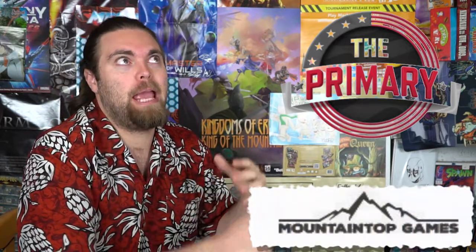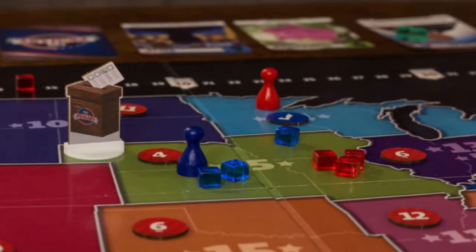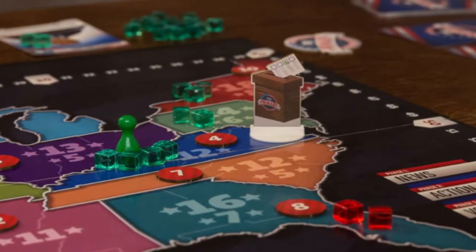In The Primary, change is coming and you're going to be voting in a new electoral candidate for the presidency, playing against other candidates. The game revolves around the United States — your candidate is trying to vie for influence in each of the different states during different rounds. You'll gain influence, move around states, set up news, set up fake news, all to garner influence for yourself and reduce opponents' influence, and through all 12 rounds, if you get enough votes, you'll be elected president.